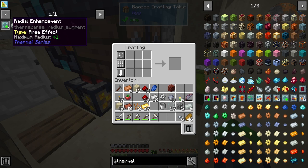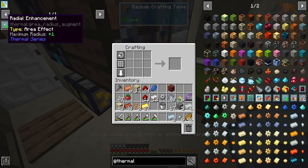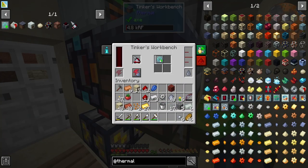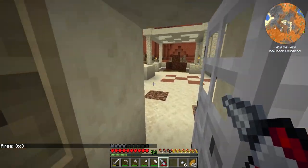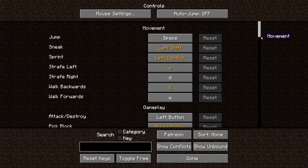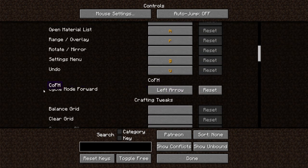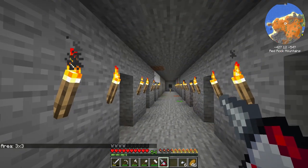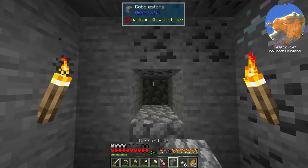The augment we need is the Radial Enhancement — not too difficult to make, just a bit of iron, some redstone, and a little tin. I do have the tin, so let's craft this up. With that, we have the augment. It's very important that you go into your settings, go down to CoFH, and configure the keybind because it'll default to a conflict with something else.